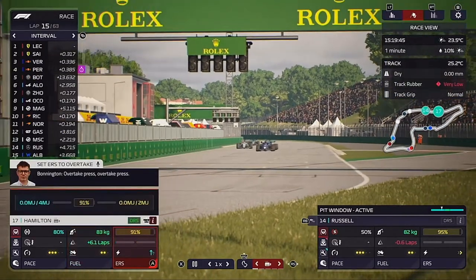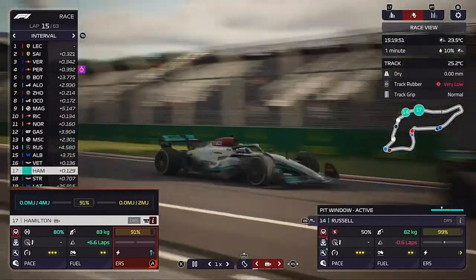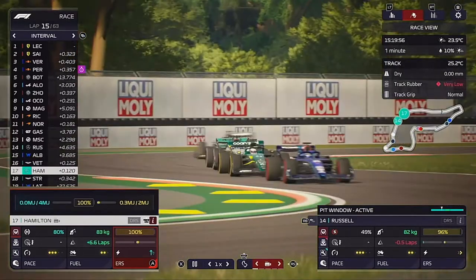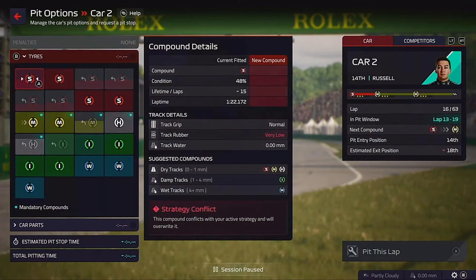Hamilton is now on the back of the other Aston Martin — can he get past Vettel? This pack is costing us so much time; you can see the gap not only on the mini-map but on the timing tower as well. On lap 16, it's time for George's first stop.